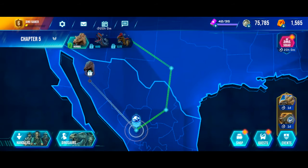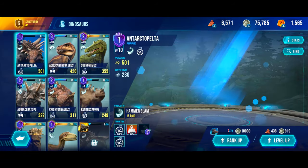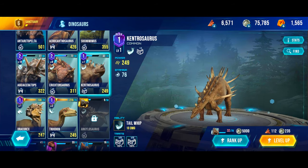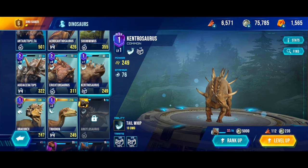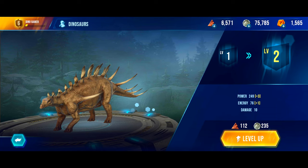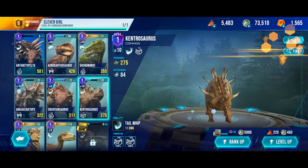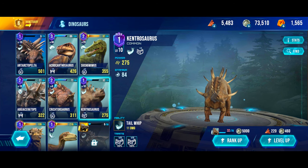On the last mission we unlocked — let me check — Kentrosaurus, another common dino which we need to use for this mission. So let's level it right up. Level 10, its power is 275, stamina 84, and does 11 damage.